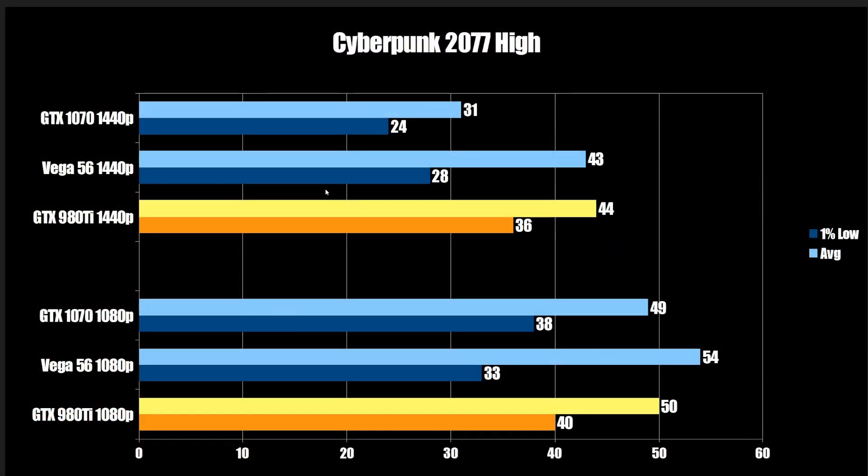Before I go into that, if you are interested in any of the test bench stuff, it's the same things I've been using — all of that is in the video description down below, so you can check that out for yourself. We're going to kick things off with Cyberpunk 2077. All games were run at high settings, as this is what most gamers are going to use. I never use ultra settings — high is where I start and I go down from there personally. And if you're using graphics cards at this age, high is probably going to be your target as well.